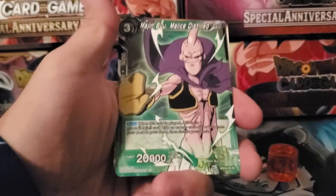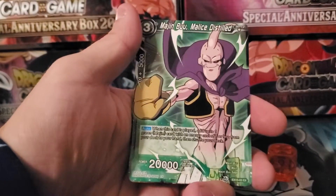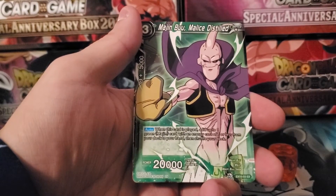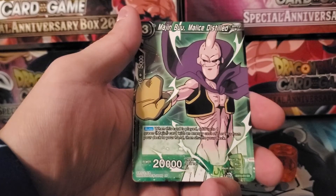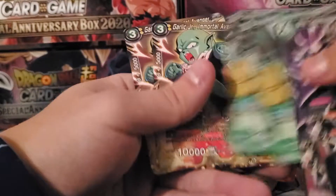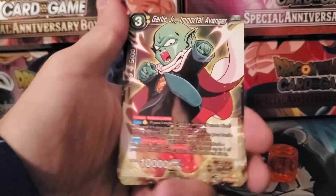Then we have the Majin Buu, Malice Distilled. I'm not a big fan of it, but it's not bad. When this card is played, add up to one green Majin Buu with a cost of seven or less from your deck to your hand and then shuffle your deck. So it's good for getting your pieces out with just using him.